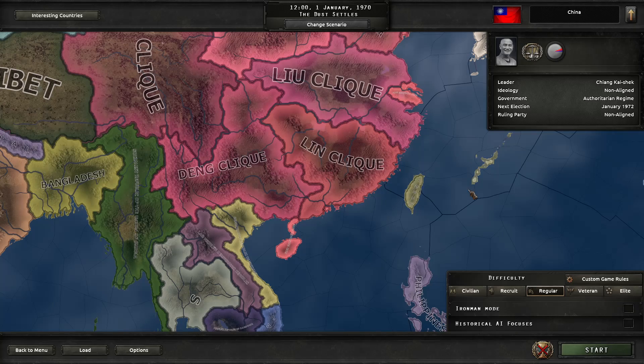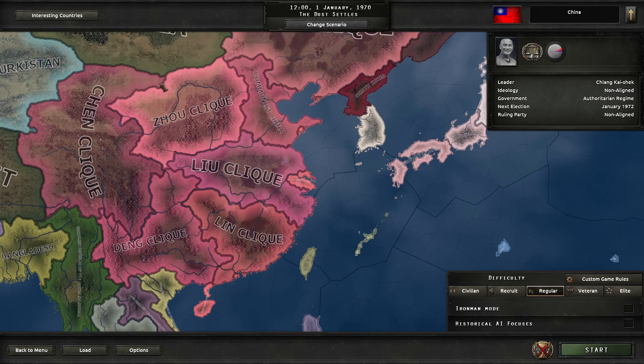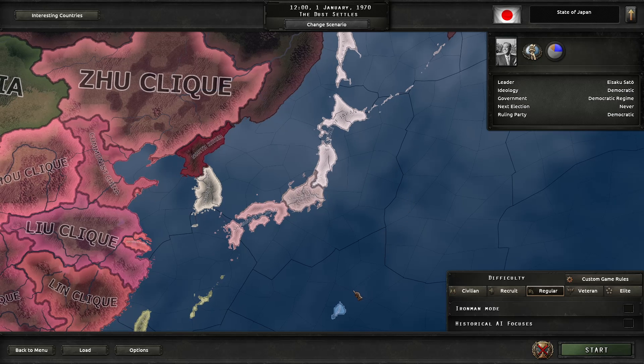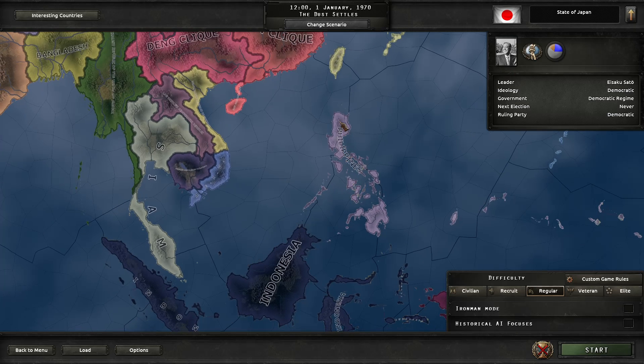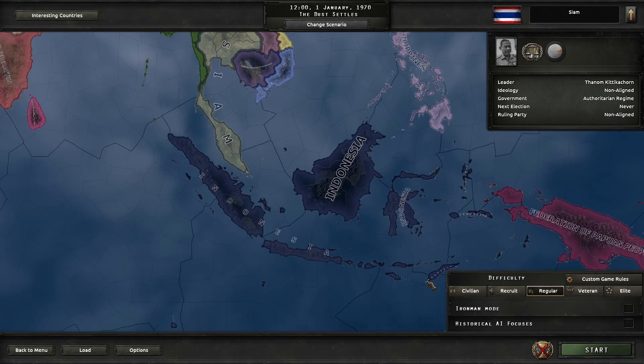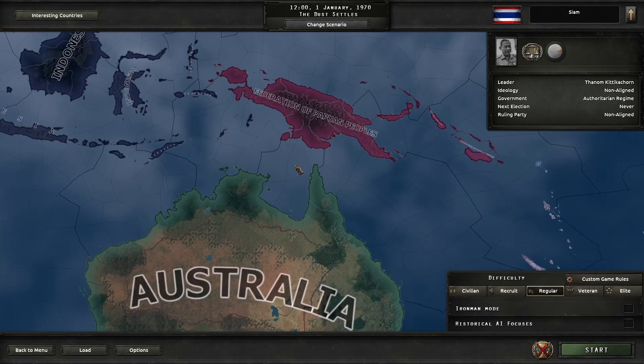China — the Republic of China — is in exile because the communists won. You've got North and South Korea. Japan is split three ways between the Empire of Japan, the Japanese Shogunate, and the State of Japan — though I'm not sure why it's not called the Japanese Republic. Moving south, the Philippines is led by Ferdinand Marcos. He's not authoritarian-aligned at the moment, but if you know your history, the Philippines won't stay a democracy under him for very long. You've got Vietnam, Laos, and Siam, which I'm pretty sure was called Thailand at the time — I have to look that up.